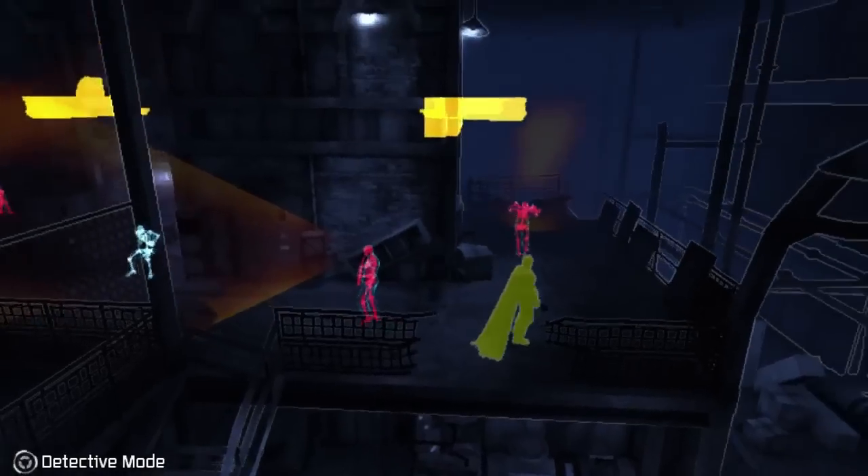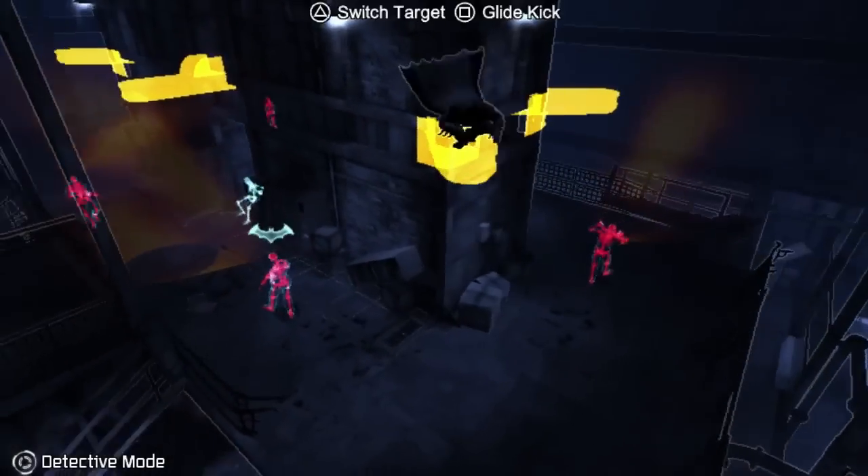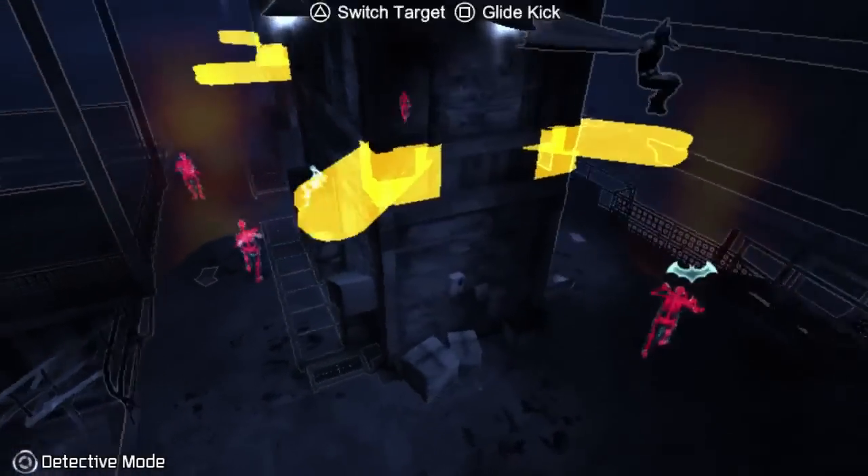We redesigned the vertical takedown move to work better in our 2.5D perspective, and it is now referred to as the snare move.